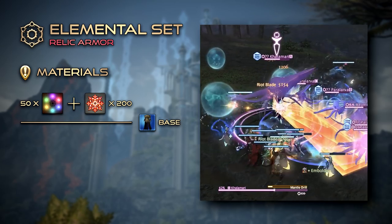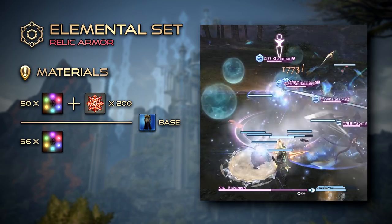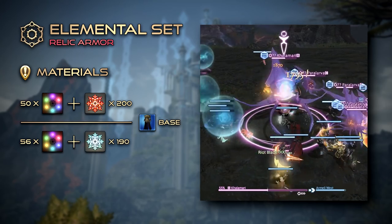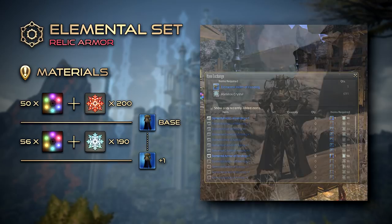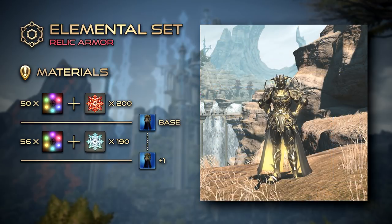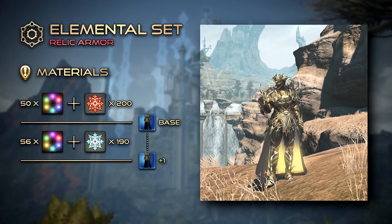Upon reaching Hydatus, it's possible to enhance the set by discovering all possible 56 Logos Actions and collecting a modest 190 Hydatus Crystals. The Expedition Artisan will then offer to upgrade the Elemental Armor to plus 1, raising its item level to 390 and granting it a distinct glow based on the job that wears it — which, let's be honest, is what you're all here for.